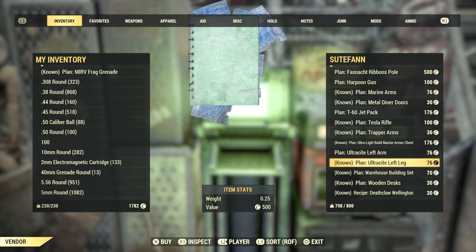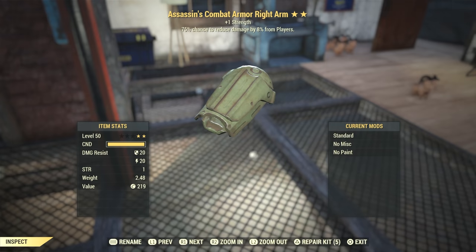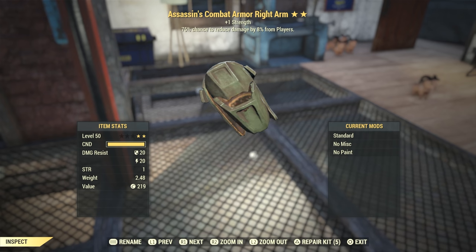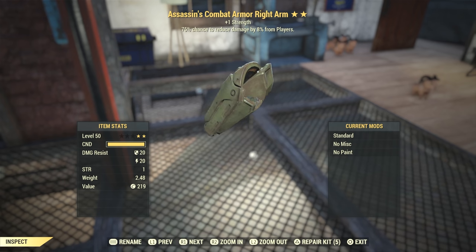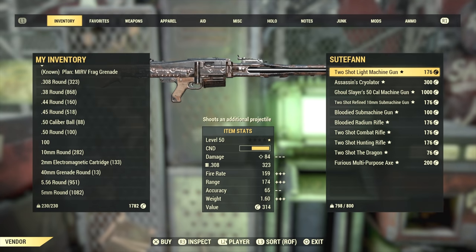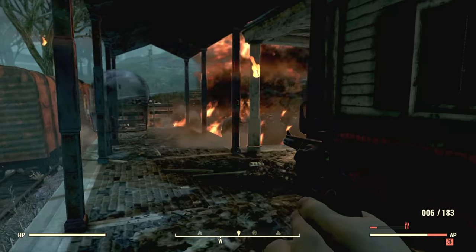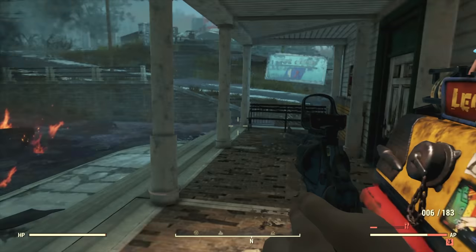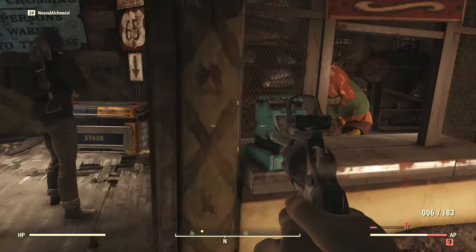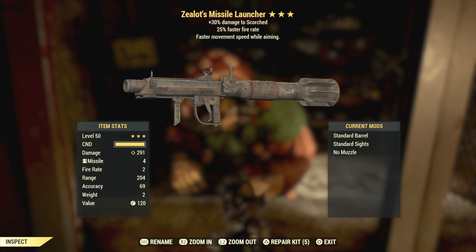Now let's go into the big one: weapons and armor. Starting with armor, in my findings, the assassin legendary effect was clearly the most valuable. These armor pieces give you a 75% chance to reduce damage from another player by 8%. This kind of armor can give a real advantage in survival mode, and some players can look at it as an investment — they can buy a bunch of the armor, go into survival mode and quickly make their money back. Other than that legendary effect, most other armor pieces are priced about the same, normally around 50 to 150 caps depending on how many stars it has, because you can break down this armor into scrip, which will always be worth something.